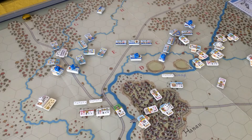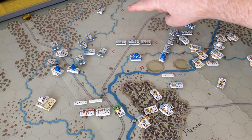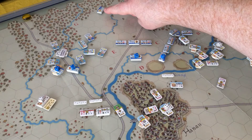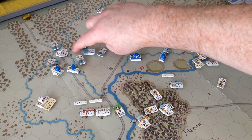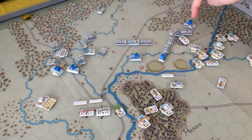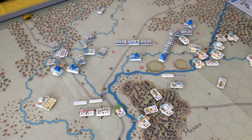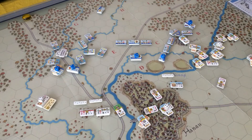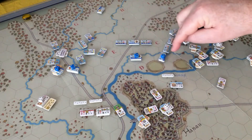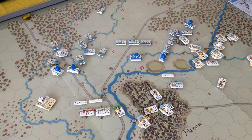Now checking command status for the French. Napoleon is at the top here and all his commanders have got to be within 10 hexes of him. Counting out, the furthest commander is within range. The actual units for each of them are all going to be within six of their commander, which they are, apart from one guy who Napoleon will command directly. So yes, the French are all in command, and now we go to the cavalry charges step.